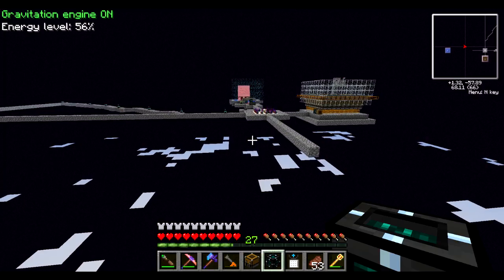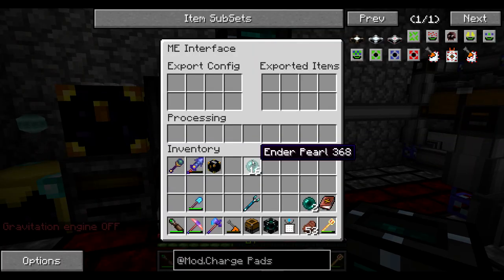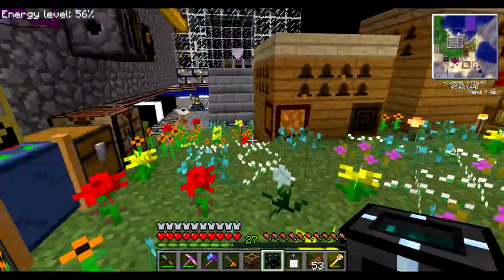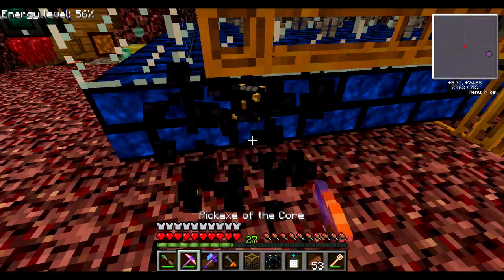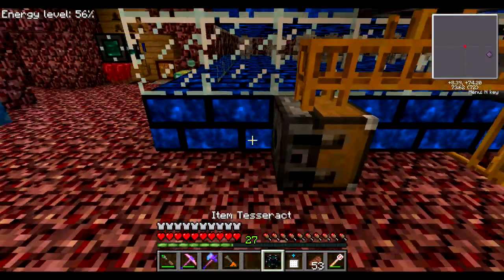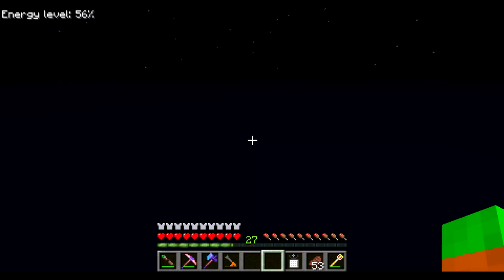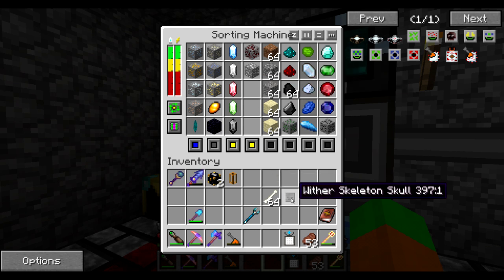So now instead of sending items into the sorting Ender chest, they'll go directly into the system. I can move this Ender chest out and also those pearls which kept clogging the chest. Same thing — I can apply this to my Wither Skull farm. Replace that Ender chest: the chest goes away, this goes away, relay goes in, and a Tesseract set to sending only on the sorting network. So now I can also remove bones and Wither Skeleton skulls from the sorting machine, giving me a little bit more room.